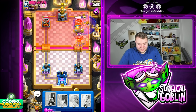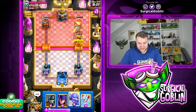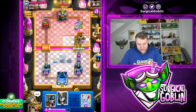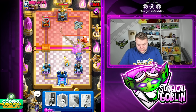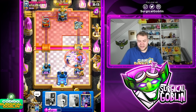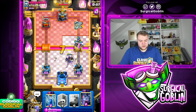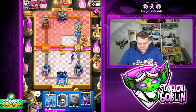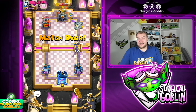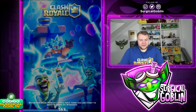Let's go giant, graveyard, and bets — he's gonna have to choose to either zap the skeletons or zap the bets. If he zaps the bets the skeletons are gonna get a lot of damage, which he actually does — not the best decision by him. Just like that, with one good push we take down his right side tower. We need to watch out because he's going all in now. Let's go bowler and witch, arrows — that's gonna be good game. Patience is key.